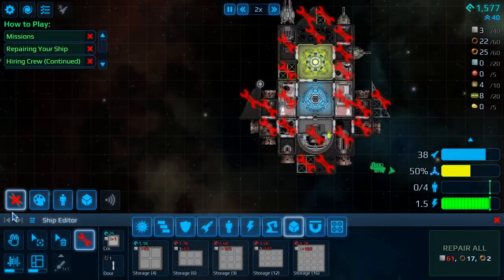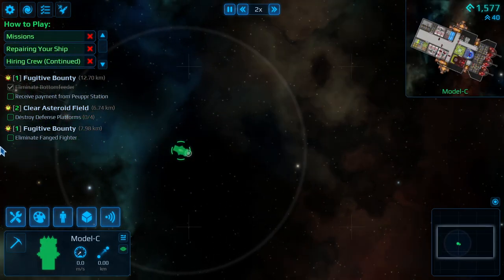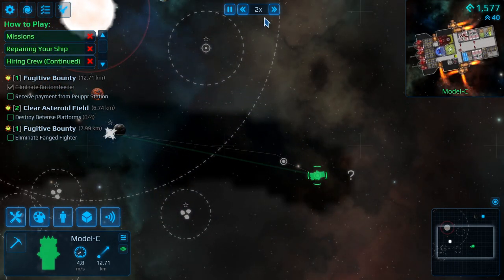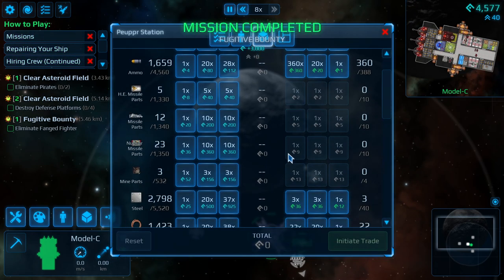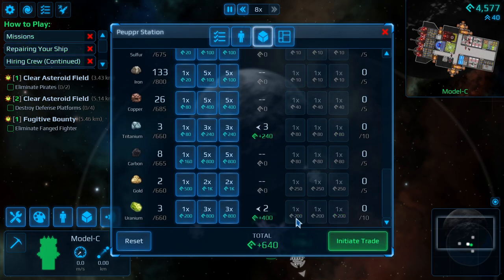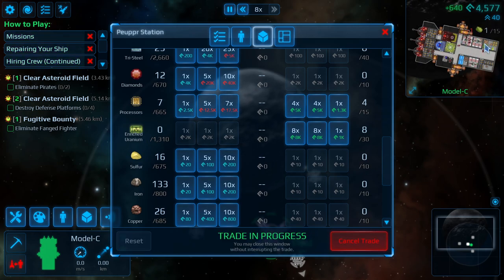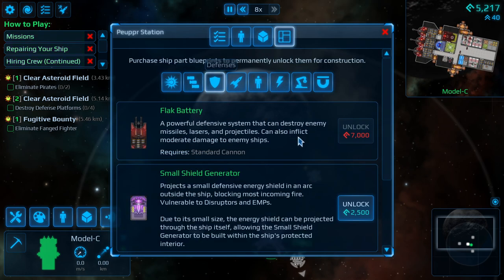Let's repair our ship and go back to collect the bounty and do some more upgrades. We're back at the station. Let's collect our bounty and sell that Tritanium — it's going to be something we'll need later on, but we can't do anything with it now. Same thing with uranium. We got about 5,000 so let's buy another blueprint. I want to see what the shield looks like — small shield generators are actually pretty cheap. Let's go ahead and get that and see how much it's going to cost to install.